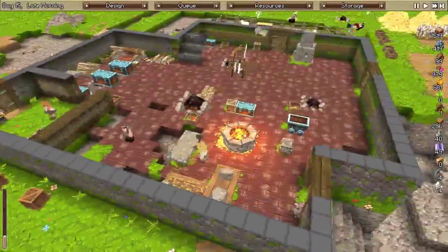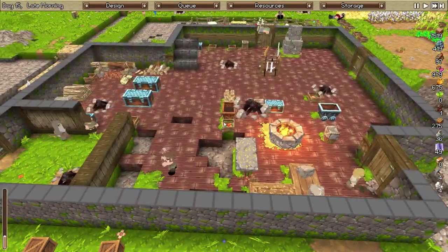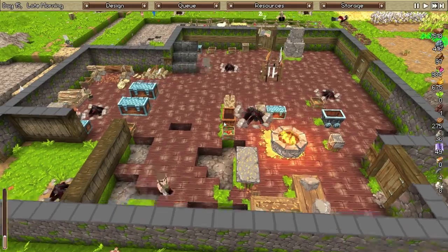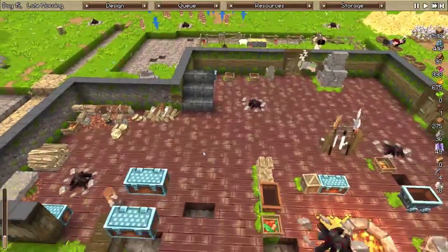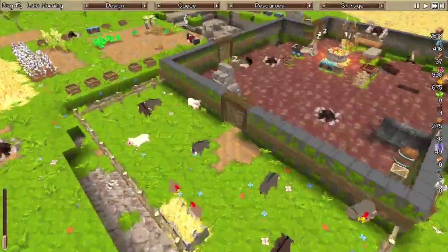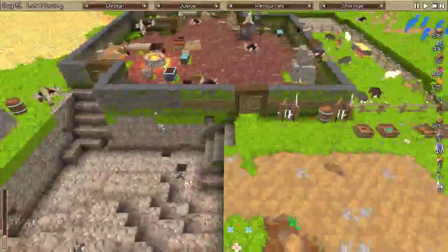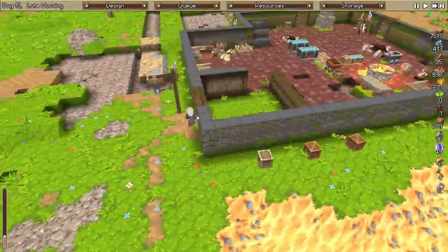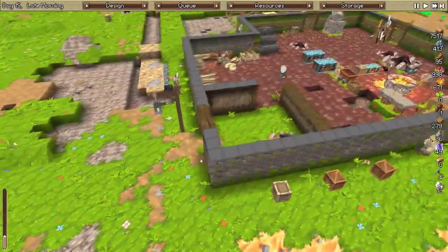Slowly but surely we're turning this thing around, started off terribly in the series but we're making it work. Next — I wish I could get rid of these walls, this is when I didn't know what I was doing over here. But we gotta start building some good stuff, and I need these guys to finish digging out this area.